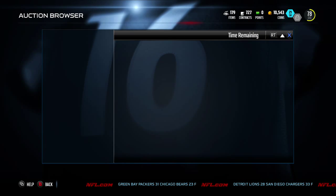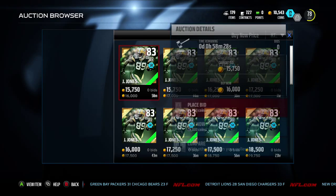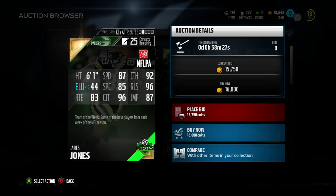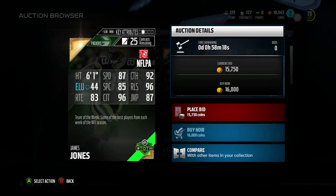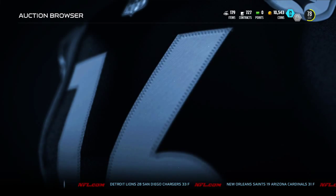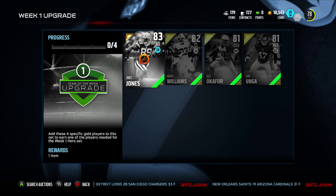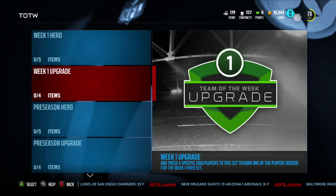Let's check out James Jones — he's the highest overall, 83 overall. What's he going for? He's right at 16k. 83 overall receiver, 6'1", 87 speed, 96 catch in traffic, and 96 release — pretty good for the overall, also very good. 44 elusiveness, I don't know why they'd even display that one. So that's not the best card, but if you get any of those, you get some quick coins.